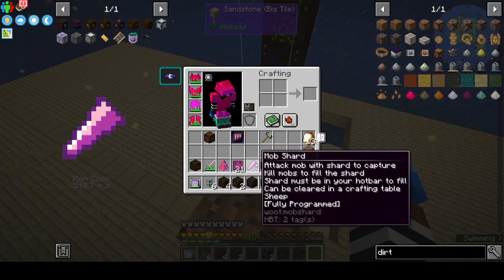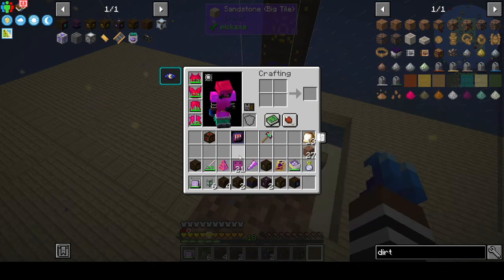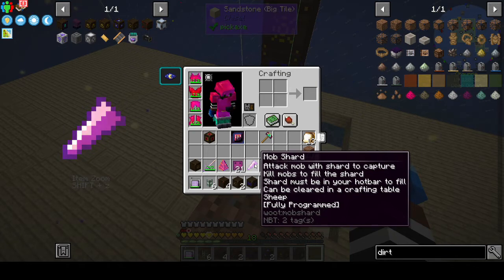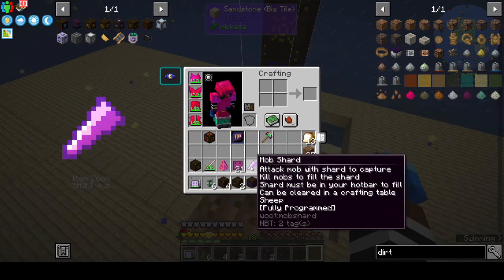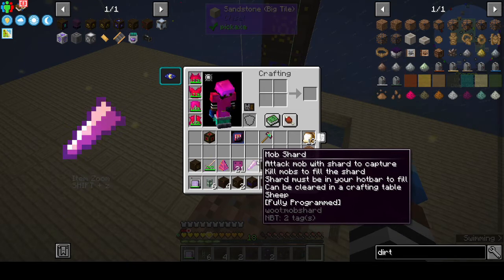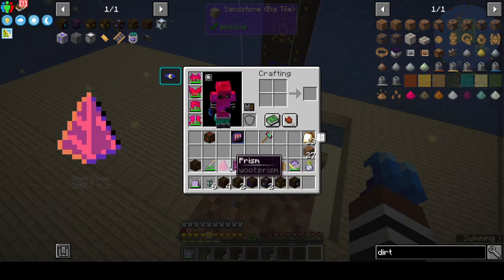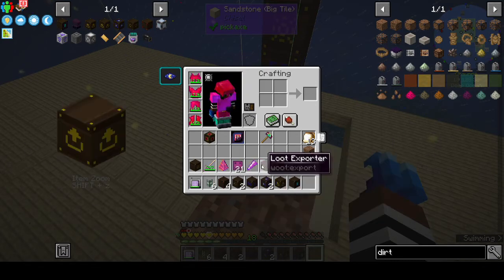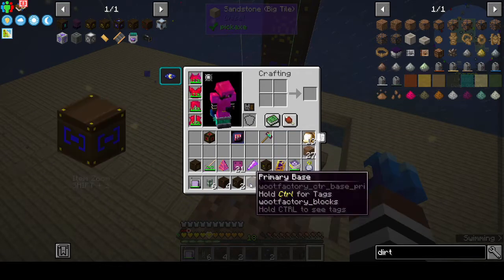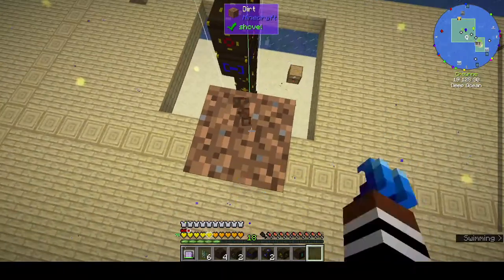What you basically do is make an unprogrammed mob shard and click on the mob you want to kill — sheep, enderman, or whatever. You need it on your hot bar and it tells you how many of those entities you need to kill to have it fully programmed. I had to kill five sheep because that's tier one.